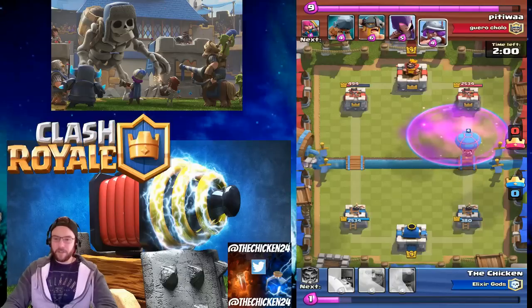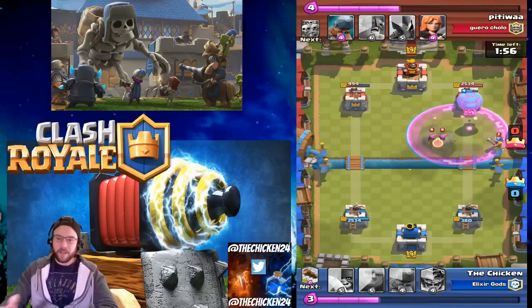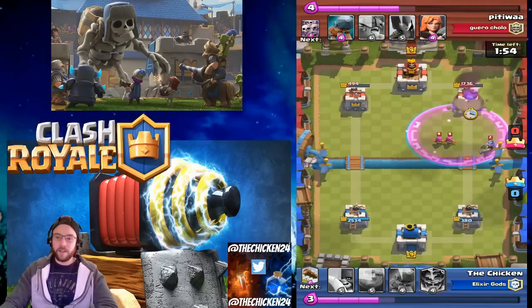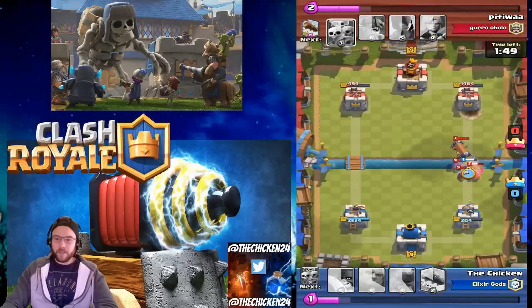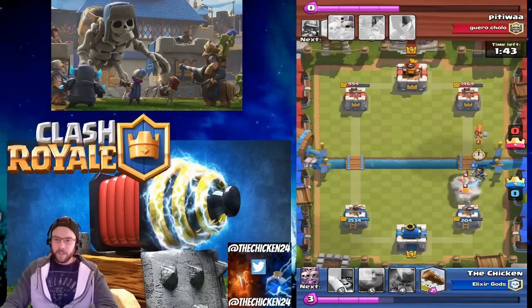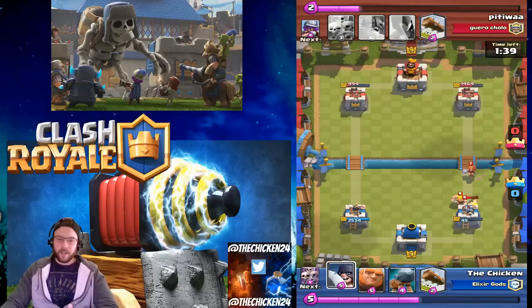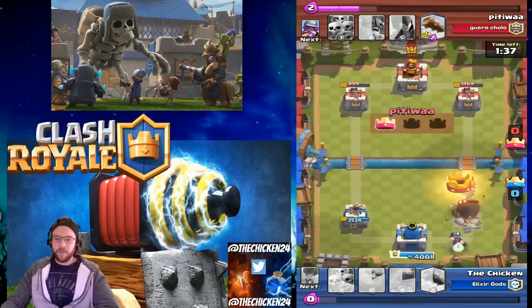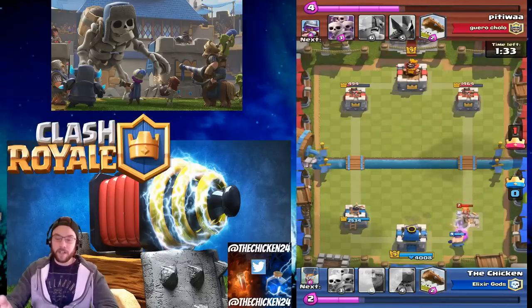So this is what I was talking about — I go one side with the Balloon and then get the Executioner and Giant on the other side. He's throwing the Log-spawned guys down so we've got the Sparky to counter that. Since they don't attack anything there's a lot of stuff that easily counters the Battle Ram, because it doesn't do damage to air units. When it's not in charge mode it moves really slowly, so it seems easy to stop.